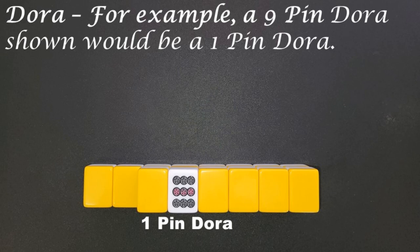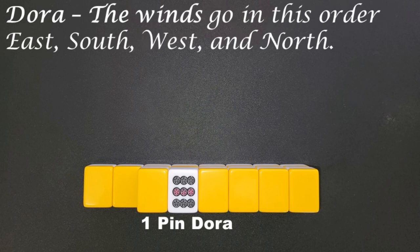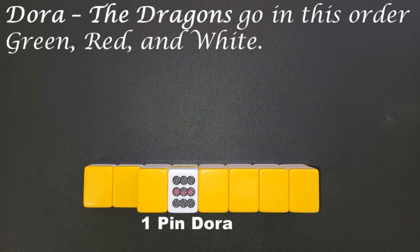For example, a nine-pin Dora shown would be a one-pin Dora. The winds go in this order: East, South, West, and North. The dragons go in this order: Green, Red, and White.